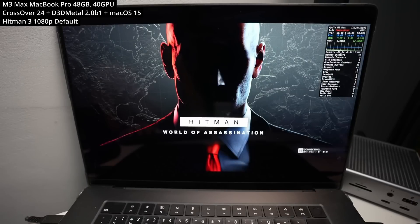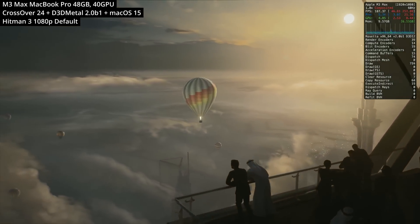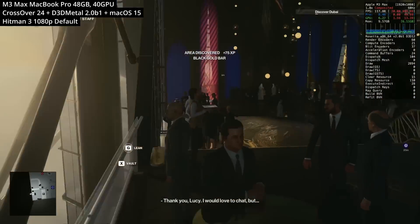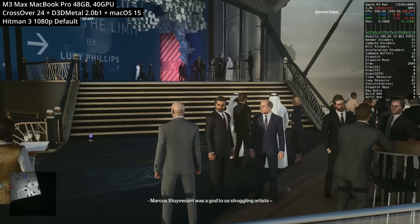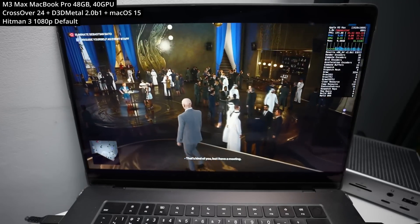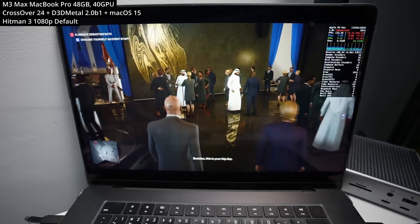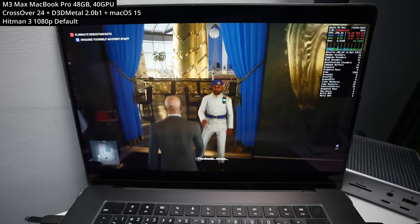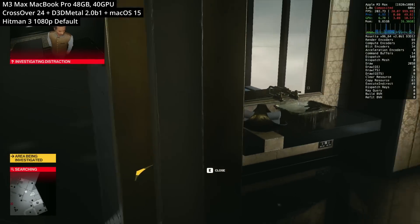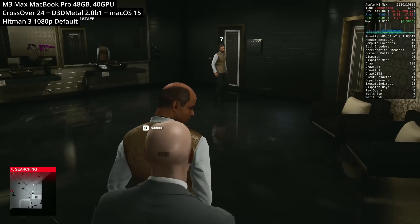Next is Hitman World of Assassination, aka Hitman 3. We've had a real history of trying to get Hitman and Hitman 2 running through Crossover on the M1 chip, but thanks to Apple's efforts developing D3D Metal and Game Porting Toolkit 2, this is now pretty much working flawlessly on the Mac. Running at 1080p on default graphics settings, it looks gorgeous. Despite having dozens — even hundreds — of characters on screen at once, we're still getting extremely good framerates and minimal stutter. There's a huge amount of content available, especially since you can import levels from Hitman 1 and 2 into Hitman World of Assassination.